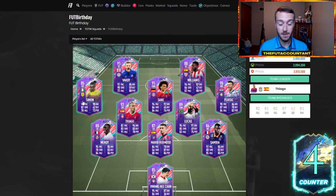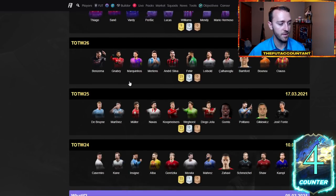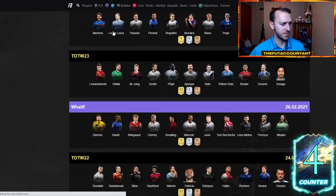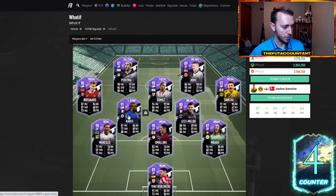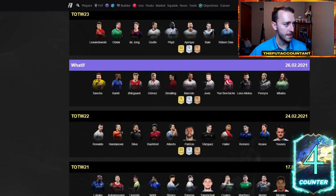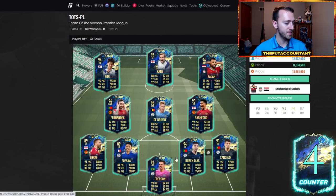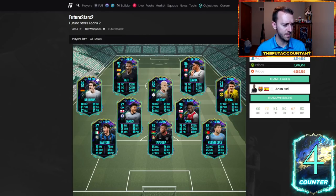Modric is going to be a rare card that people will try to link to the new La Liga TOTS cards later this week, so watch your Spanish links. You look at these card prices — Lucas is down, Sané is down about 100k from his high earlier this weekend. De Bruyne is 472k — down 30-40k. Some of the centerbacks are being hurt in price because of good-value centerbacks in the Premier League TOTS. You've got Fofana and Ruben Diaz in the 250-350k range, which are both really solid cards — that's actually affecting the centerback market more than I expected.